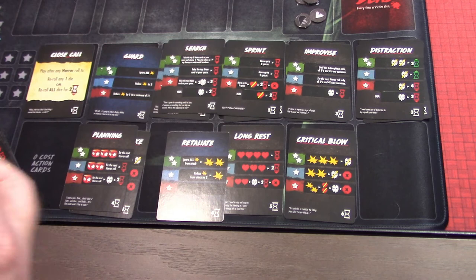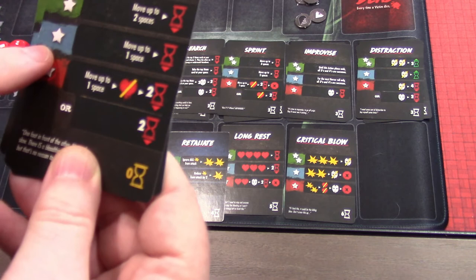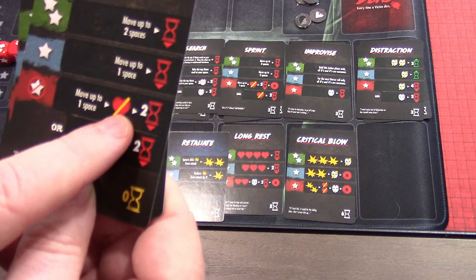This card is basically we play it to allow us to walk, and then we roll our dice. Right now, because of where the terror level is, we have two dice. Fives and sixes are successes. Threes and fours could be successes if we're willing to exhaust or burn two cards to turn them into a success. Ones and twos are just fails — can't fix it, can't change it.